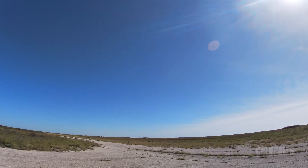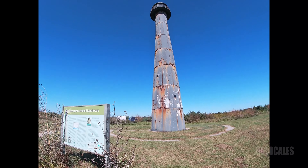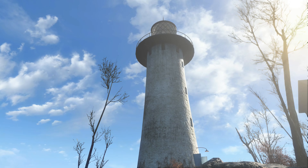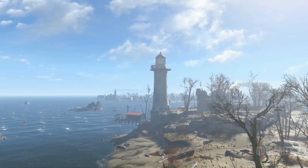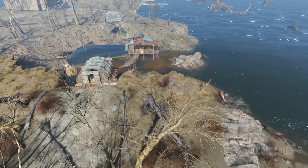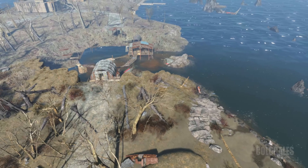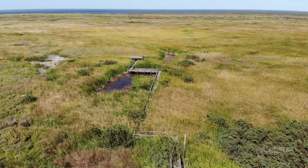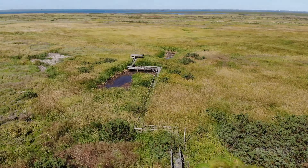It took us about an hour and a half, but we finally got to our destination — Matagorda Island lighthouse. There is actually a lighthouse in Fallout 4 called Kingsport Lighthouse. And even though Fallout 4 is based out of a real area in Boston, Massachusetts, Kingsport Lighthouse is a fictional location within the game. And I was surprised how similar it was to Matagorda Island.